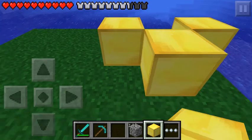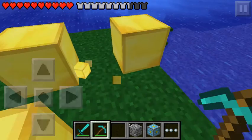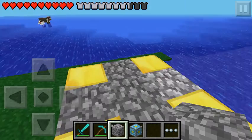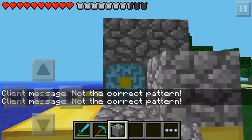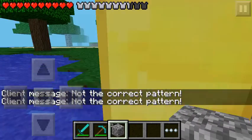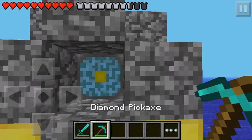Let's put out our gold blocks. Not really like that because I don't think it will let us do it that way. Let's keep putting it like this. Incorrect pattern — okay, that's good. I can get this gold block from there. That's the correct pattern.